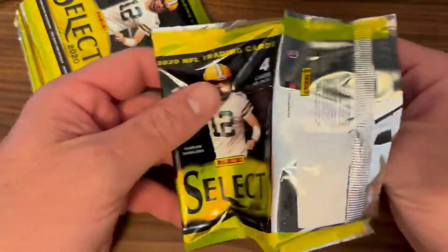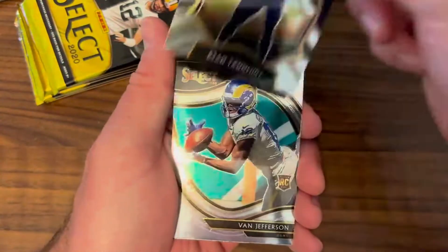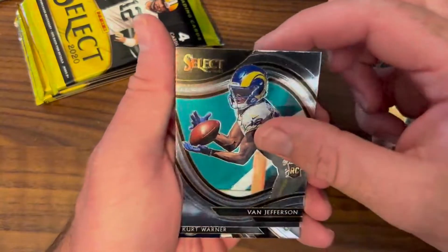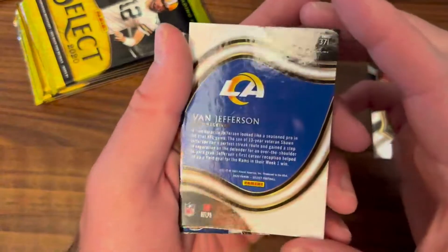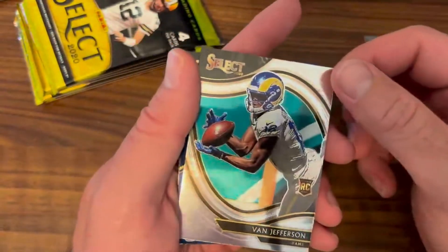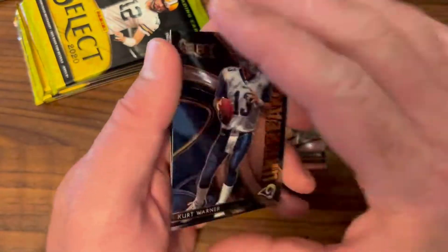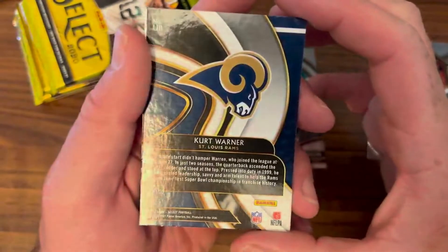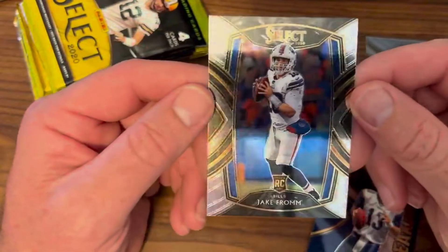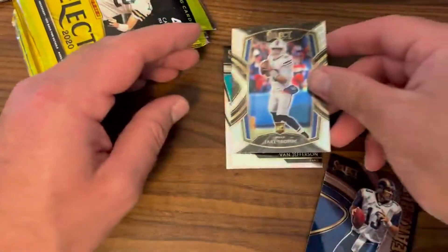Alright, first pack — Ryan Tannahill as our base veteran. Our first Field Level is going to be a rookie card, which is always nice to see: Van Jefferson with the Rams, Field Level rookie card. You can see that Field Level distinction right up top — something we will not be seeing in the 2021. Our first rookie card Field Level. Then we have an Unbreakable Kurt Warner insert — I'm a big Kurt Warner fan, really nice card. And another rookie card for Jake From the Bills at Club Level.